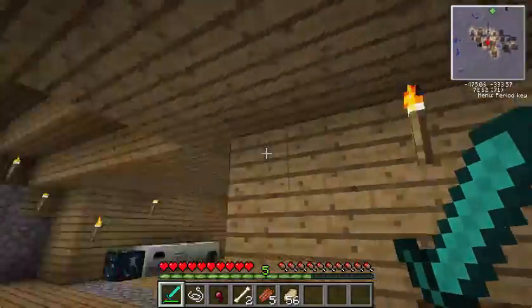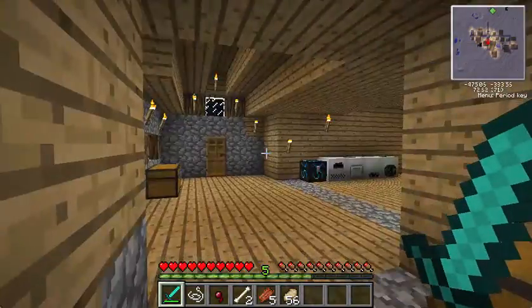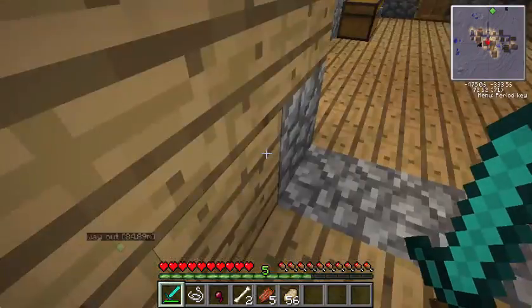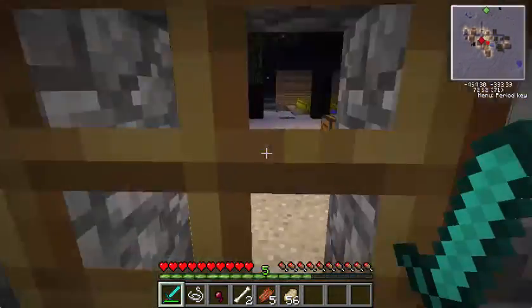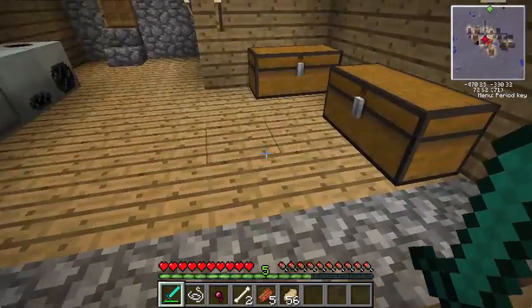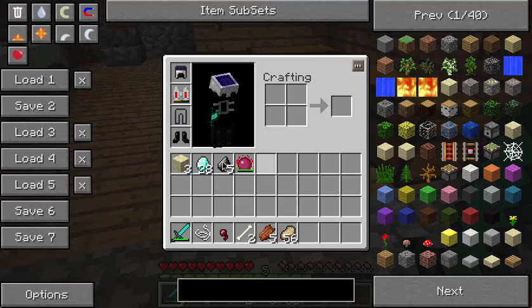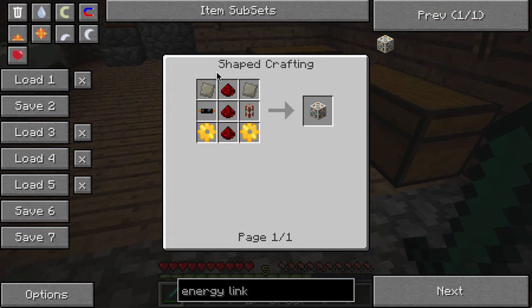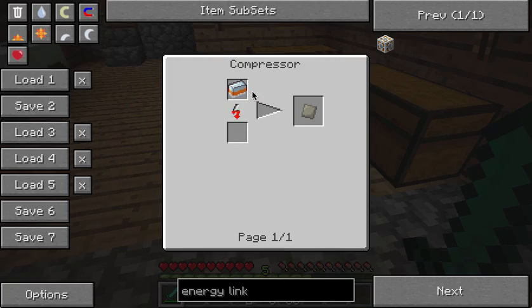So what we're going to do — we're going to do some stuff, it's going to be awesome. What we're going to have to do is make more strainers, and we're going to have to make something called an energy link. So I believe that's the first thing we are going to try to do — an energy link. These are extremely obnoxious to make, and I'm going to show you how to make them right now. Let me get all the necessary things and I'll show you.